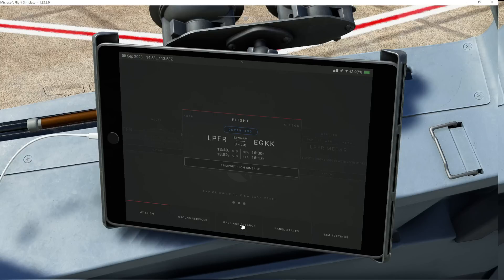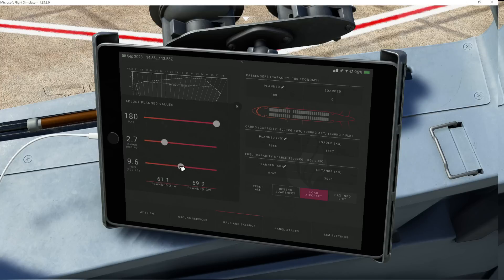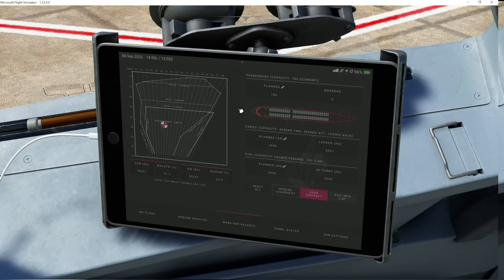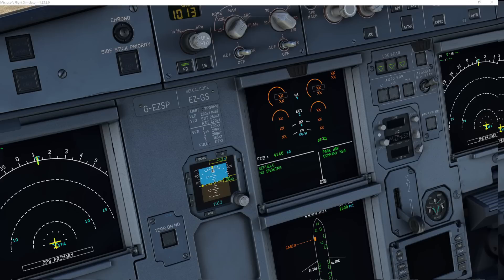There is one small caveat which I will point out because it is quite important. This will have the fuel truck load the planned block fuel from your operational flight plan, although in most cases we tend to take a little bit more. So as soon as you have loaded your flight plan in the EFB, go to the weights and balance screen to make sure you set the actual fuel that you want. You don't need to hit the load aircraft button — in fact, this is grayed out. The Phoenix to GSX app will then in the background ensure that the GSX fuel truck fills your aircraft up with what you now require.